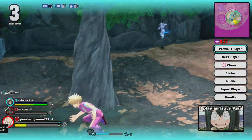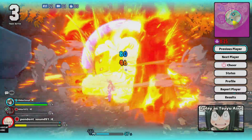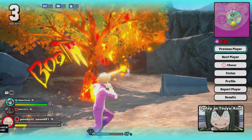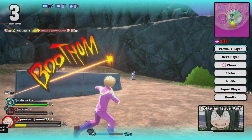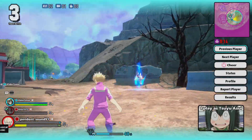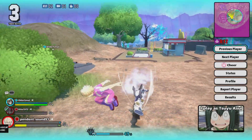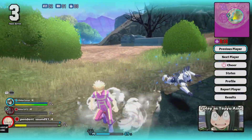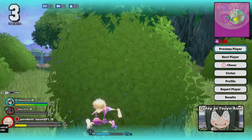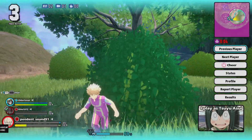Bakugou is a good one — he's a striker. Sue is a rapid. There are a few other classes: technical, assault, and support, which is a healer class shown with the green hearts.